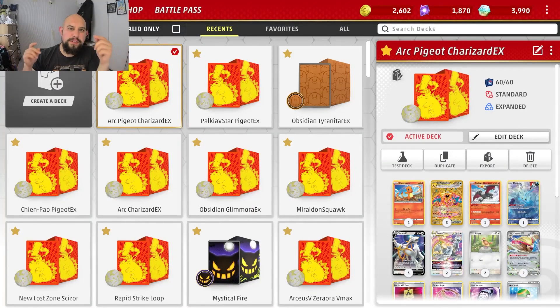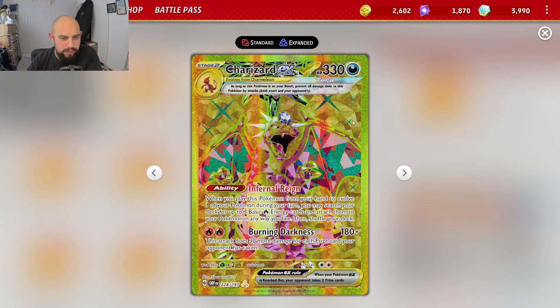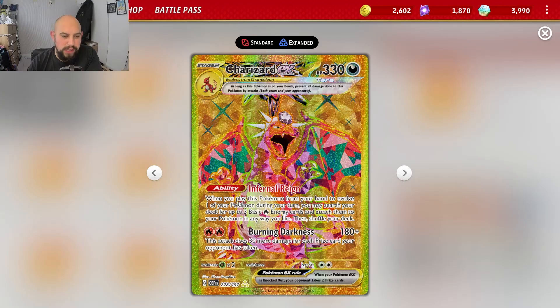Hi everyone, it's Pokemon Roshi and this is another Pokemon TCG Live deck profile. This is covering the new Charizard EX, which is amazing and it's everywhere. It destroys new decks, destroys Giratina decks, it can beat a lot of decks. It's really good and very consistent.